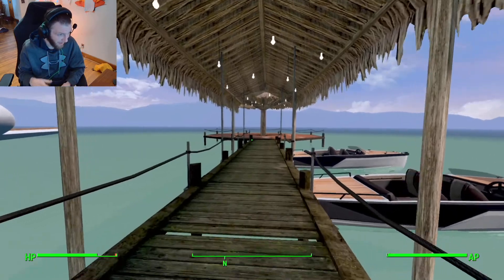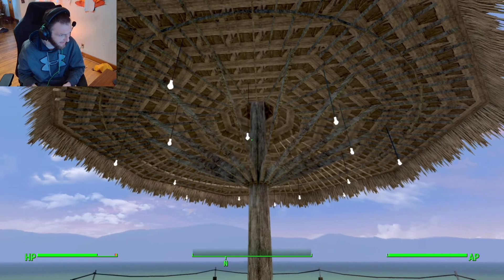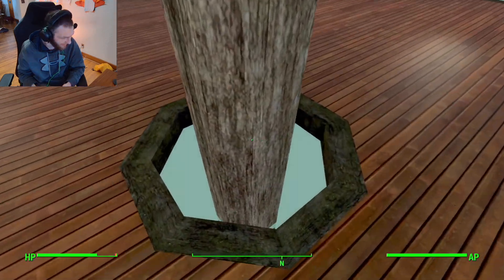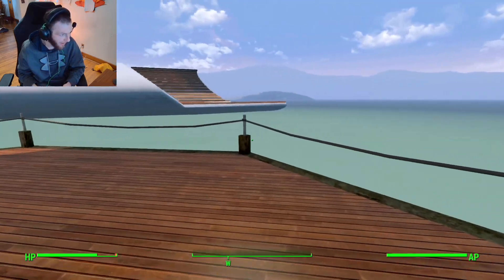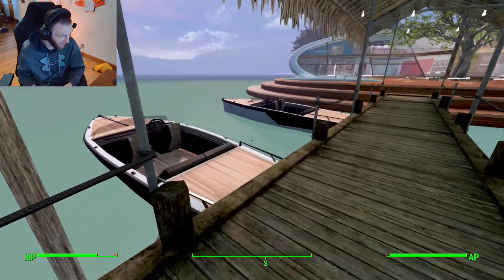I'm getting some nice enhanced colors here. You got a big old tiki hut type of thing on the water. Maybe go fishing out here or something. You got your boats — not that the boats probably work or anything obviously, but they're there. You can't even get on them.